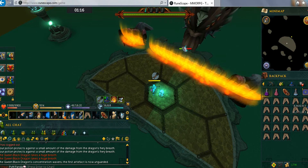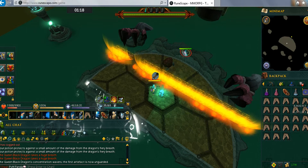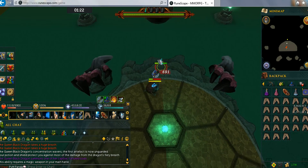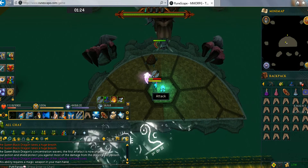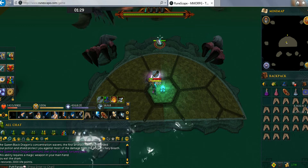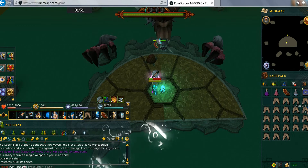Activate the artifact and then prepare for the second phase. It gets pretty simple until she spawns a soul. In this case you can easily dodge it by running to the left or right of the soul.